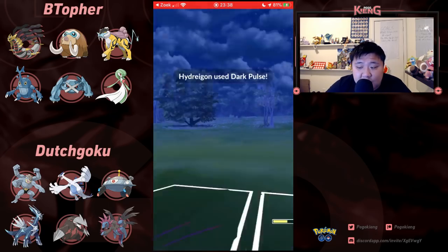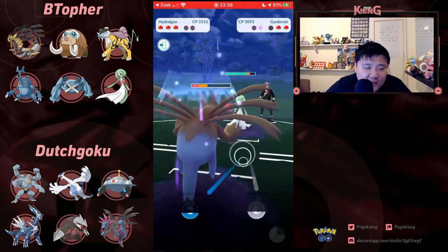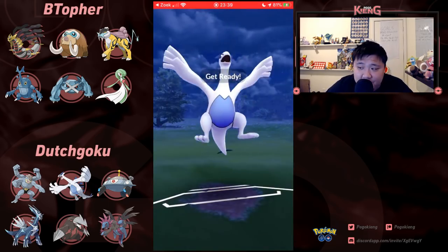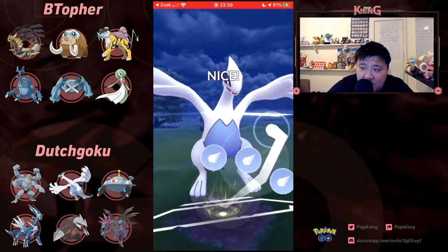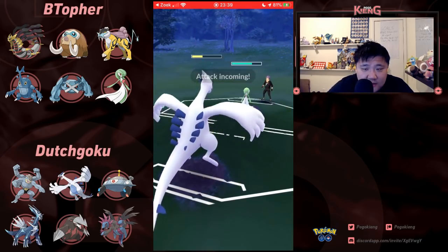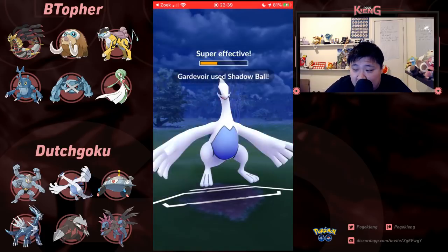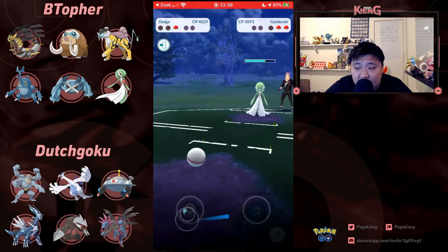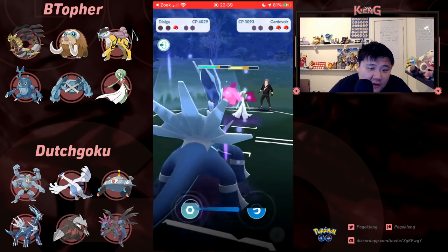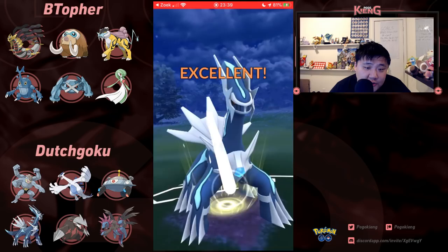This switch makes total sense because Gardevoir with Charm is in the back and you need Lugia for later on. Double shielding made quite sense — probably could have tanked one of those. Here comes Gardevoir, absolutely deleting Hydreigon. Oh my gosh, that was absolutely brutal. This is not a particularly great situation for Gardevoir, even though those Charms are doing neutral damage and do quite a bit. This Iron Head does a lot — this is not looking good at all for Dutch Goku.